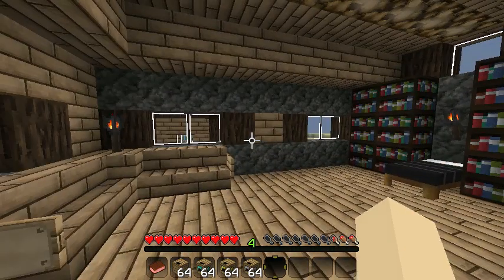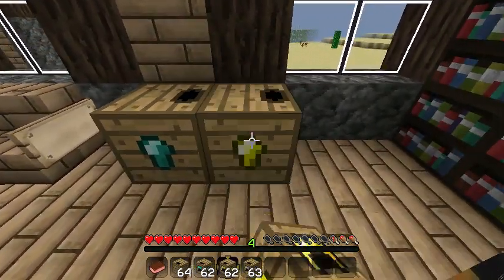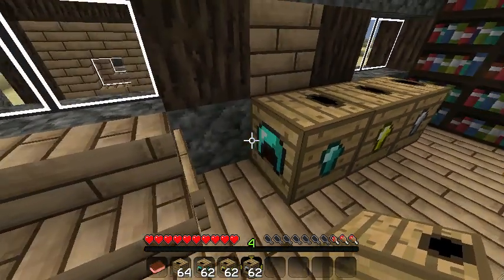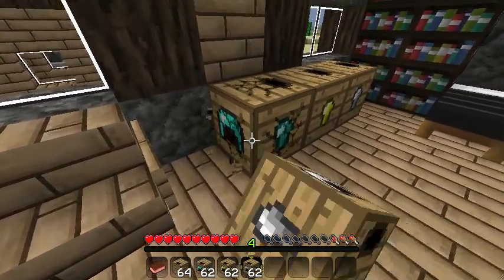What is going on guys, that waffle here, and today I have the JP Toolbox mod. Basically what the JP Toolbox mod does — let me just set these down — these containers contain armor. As you can see there's a helmet right there and it's also diamonds.